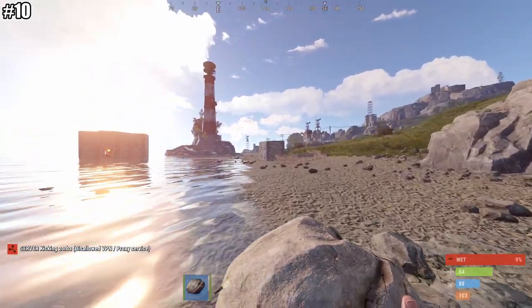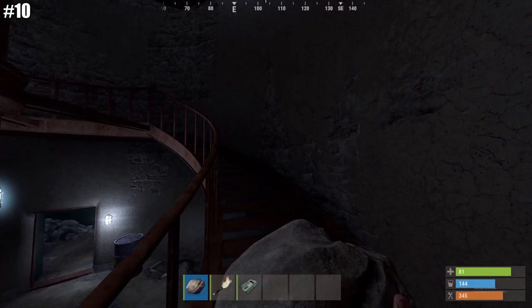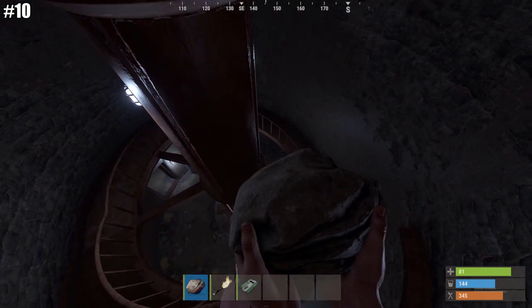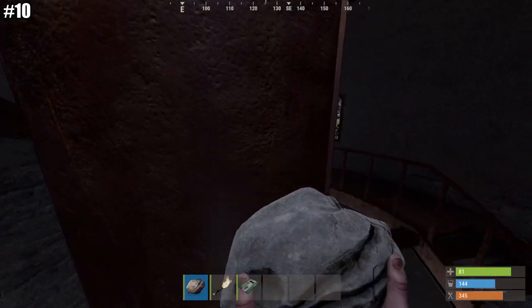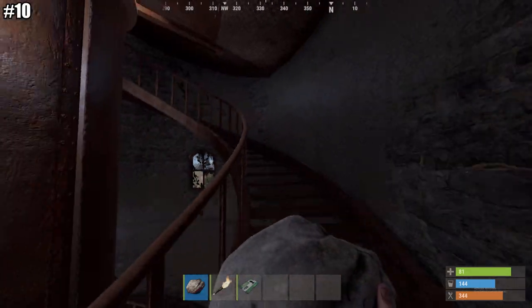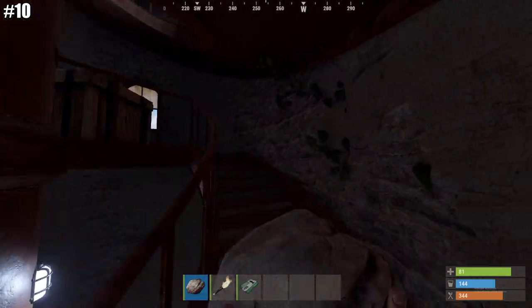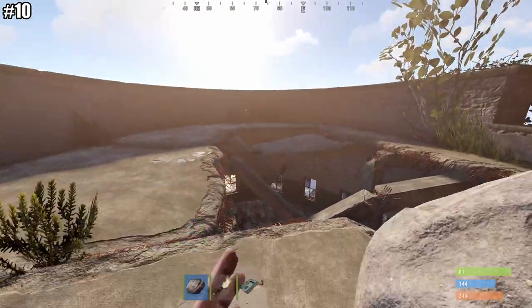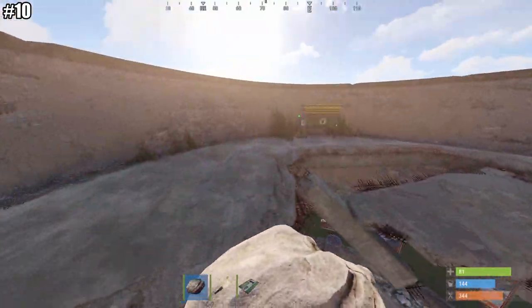Tip number ten involves the lighthouse. Did you know the lighthouse has stairs running up the middle of it? If you jump on the railing of those stairs when going from the bottom, you can jump across to that pole and live out your dreams of becoming a pole dancer. After that, you can jump over to a higher platform — you've just found a way to get to the recycler without going the classic route.